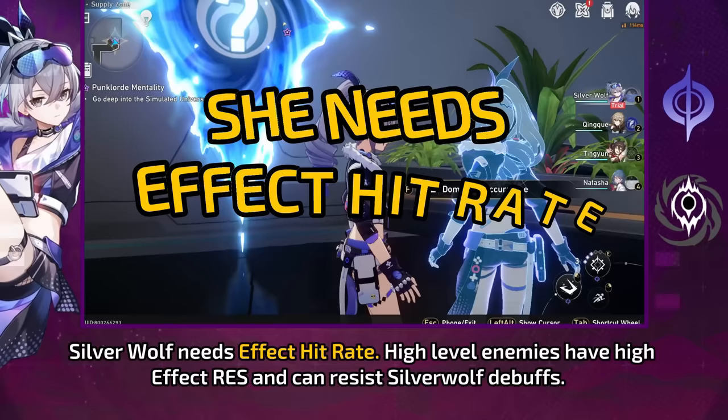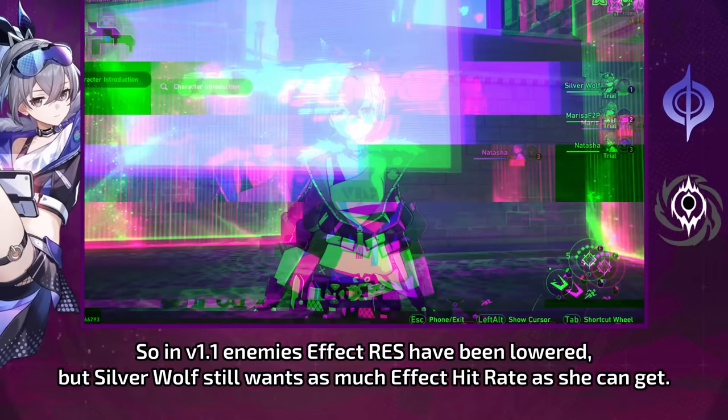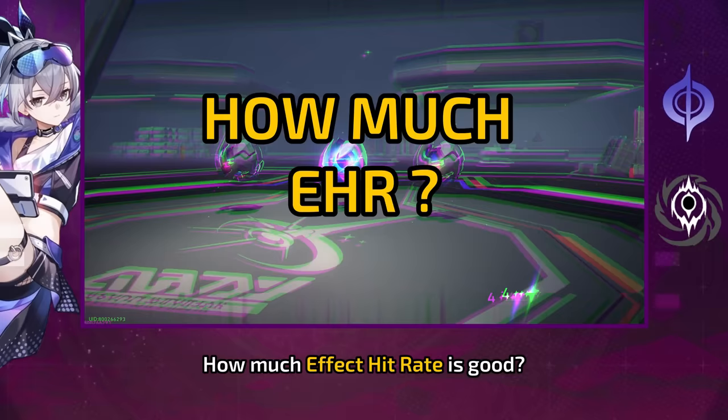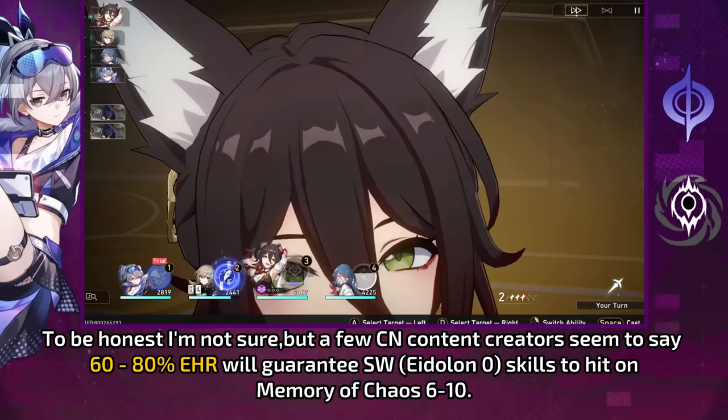Silver Wolf needs effect hit rate. High level enemies have high effect resistance and can resist Silver Wolf's debuffs. Her implant skill has around 80% base chance while her ult has 100% base chance. Only the bugs have a somewhat low 65% chance to hit. In version 1.1, enemies' effect resistance has been lowered, but Silver Wolf still wants as much effect hit rate as she can get. A few CN content creators suggest that 60–80% EHR will guarantee Silver Wolf's Eidolon Zero skills to hit on Memory of Chaos 6–10.